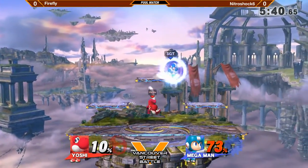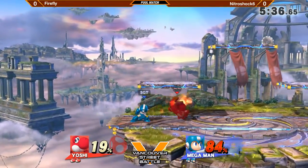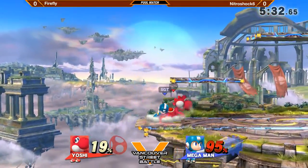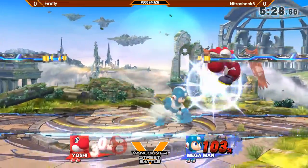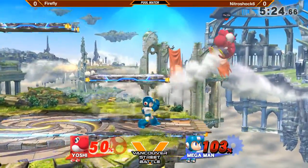Even that down air. These consecutive down airs from Yoshi really stack up the damage — more than most moves do. Particularly with Mega Man, you want to play a game where you can use your projectiles to your advantage. It's really about using those projectiles and zoning out characters that aren't as strong with them.